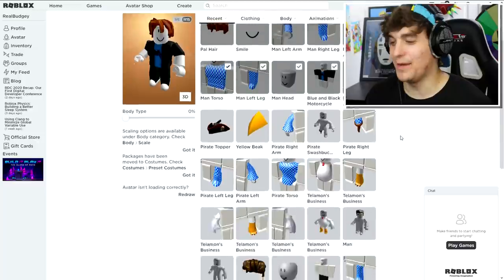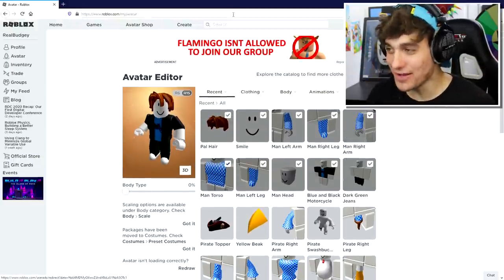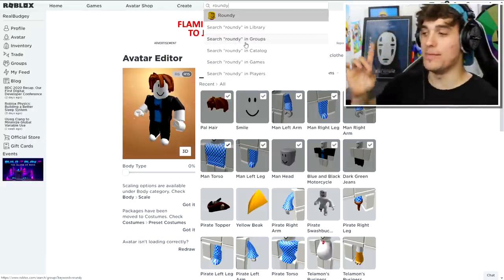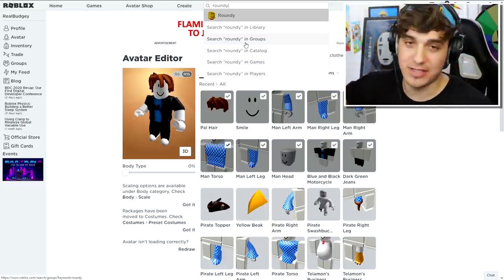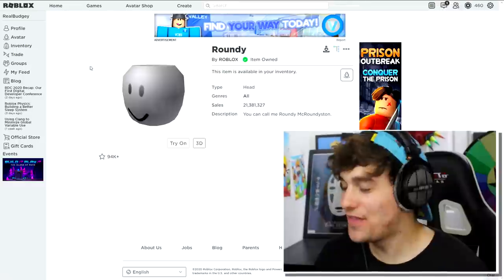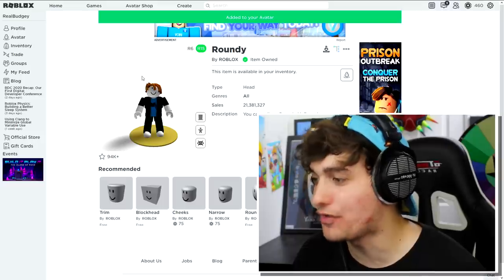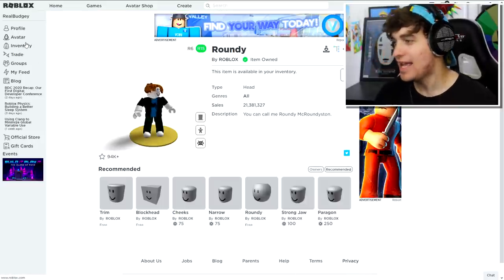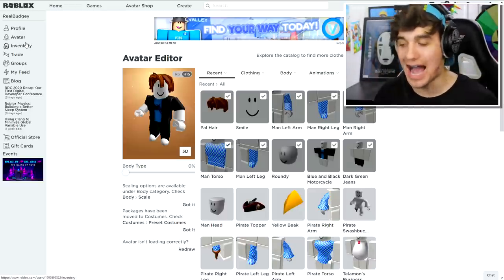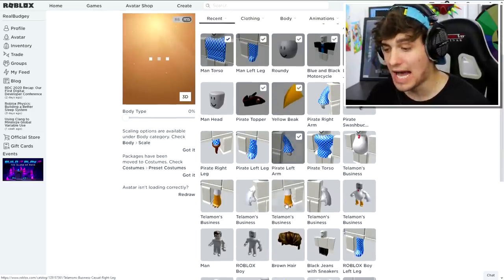We got a few items now, but it is head time - we're going to get ourselves a head. I've got two options: number one is going to be the Roundy Head, and number two is the Piggy Head. Stop booing! This is the Roundy Face that we are going to be buying and I'm just going to equip that onto my head. Now it is time for us to start equipping all of our items.